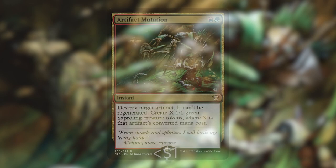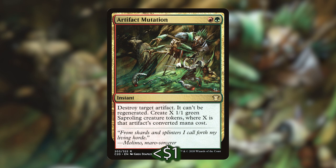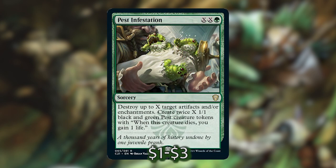You also have access to cards that are both interaction and token makers. Artifact Mutation is a classic that destroys an artifact and makes you a number of Saprolings equal to that artifact's mana value. A new card I've fallen in love with is Pest Infestation — a sorcery that costs X, X, and a green. It destroys up to X target artifacts or enchantments, then you make twice X 1/1 black-and-green Pests that gain you life when they die. If you pay 3 mana into it you destroy one thing and make 2 pests; pay 5 and you can destroy up to 2 things and make 4 pests. Trust me, do not sleep on this one.